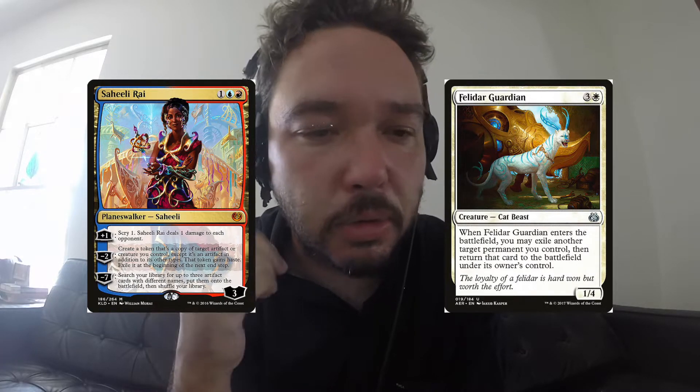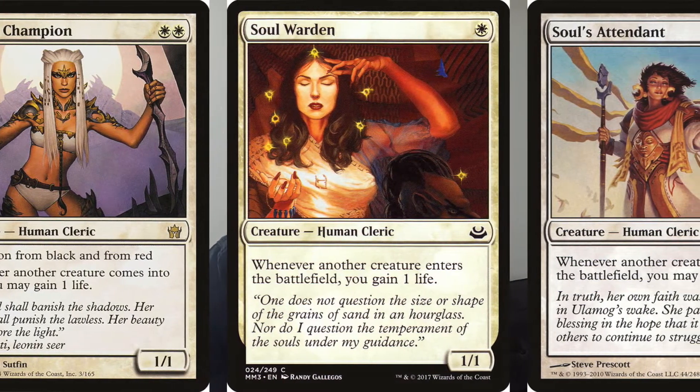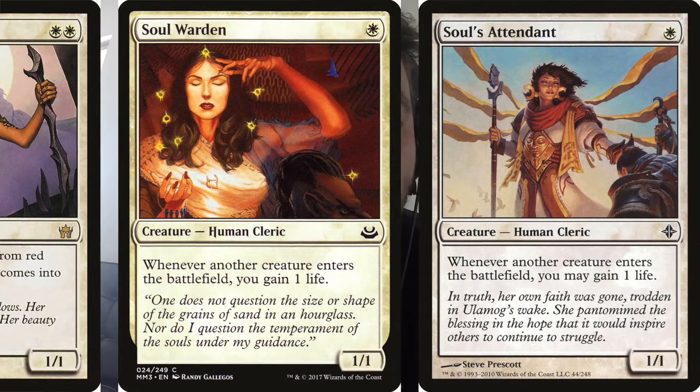Unlike the Saheeli and Cat Combo, this one won't exactly win you the game on its own — it just generates infinite ETBs. So we have to modify it slightly to take advantage of this. One option is the life gain option, kind of like Soul Sister style. We have Aurac Champion, Soul Warden, and Soul's Attendant. Those cards all do relatively the same thing: whenever another creature enters the battlefield, you gain life.